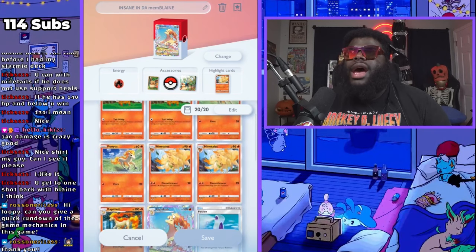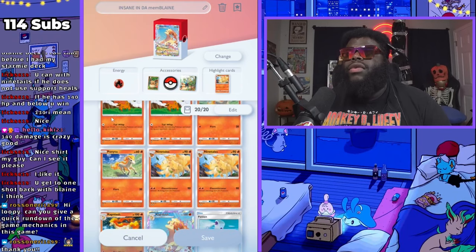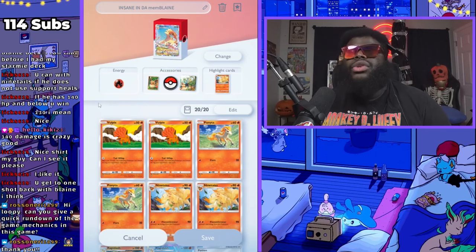You cannot skip the evolutionary chain in this game. You have to go from the beginning to the end. So I have to start with Vulpix, and I cannot play Vulpix and then play Ninetales in the same turn. You have to do it turn by turn.